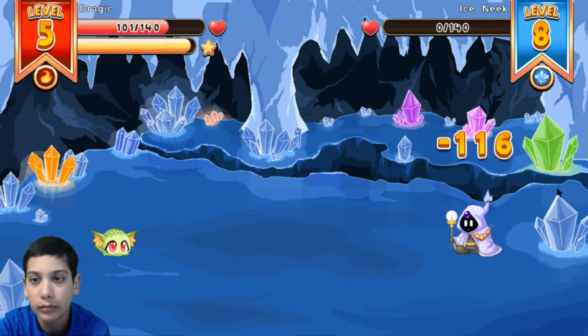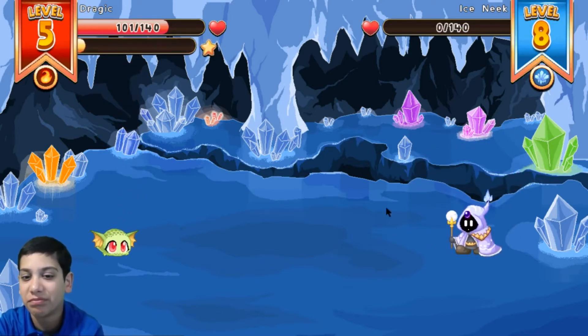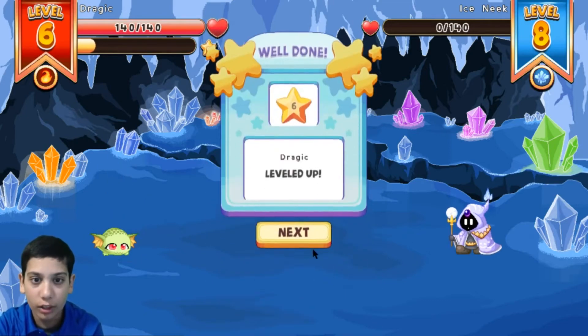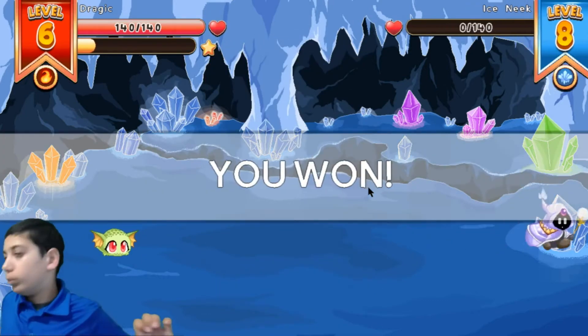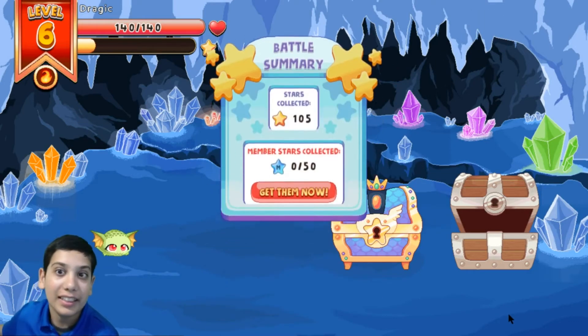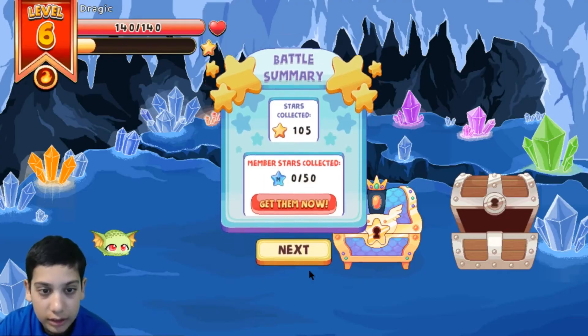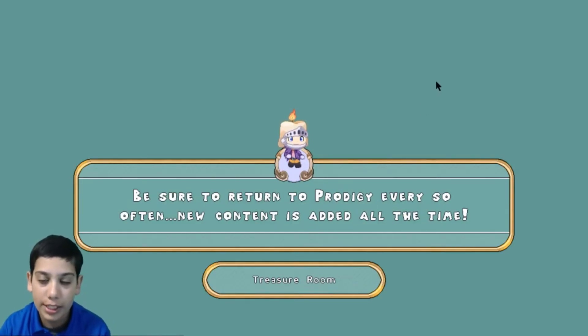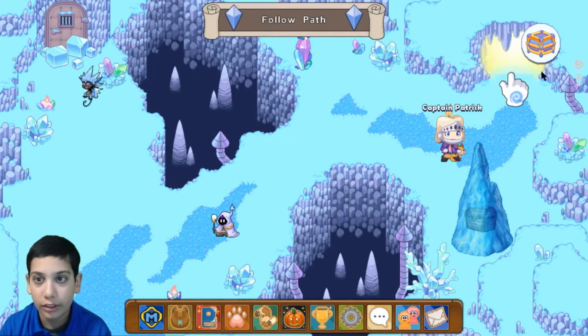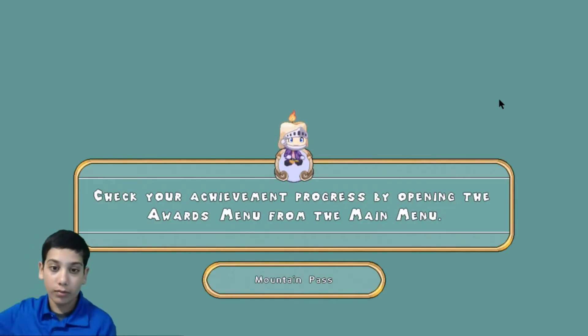I need to change my team again because I definitely need to get rid of the hedgehog — because it's super powerful and I need this animal to level up. That is a command! Do you not understand, pet? I need you to mutate or evolve, if you want to call it that.